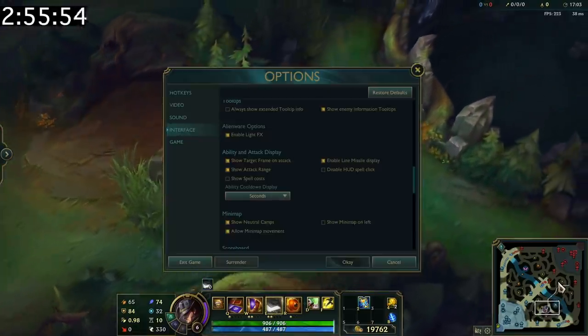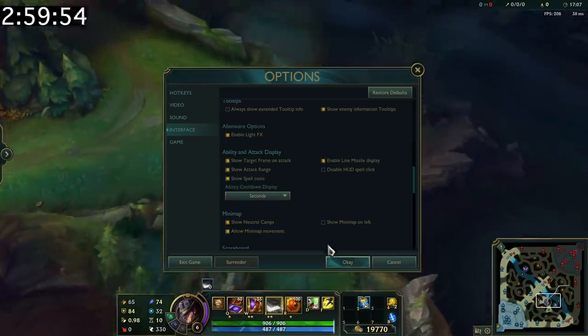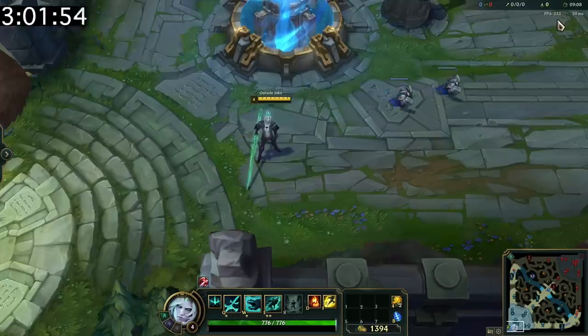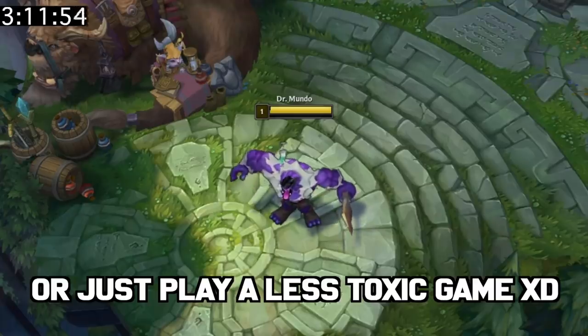You can turn on mana costs in the settings, which is extremely helpful for figuring out how many spells you can cast before you're out of mana. You can use Ctrl+F by default to toggle the FPS display in the top right corner. Instead of the slash mute all command, try slash ignore all, which mutes taunts and laughs as well. Or just play a less toxic game.